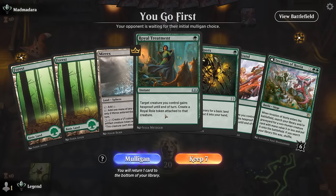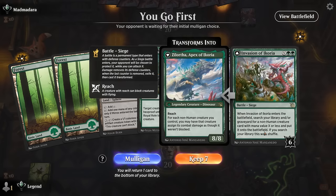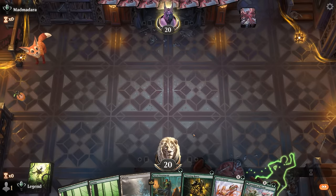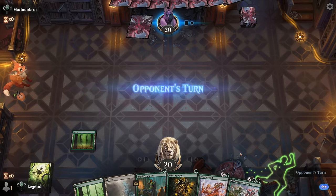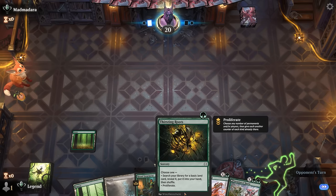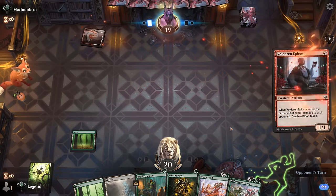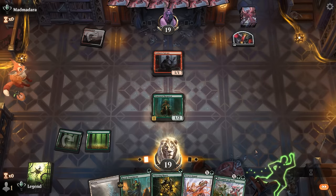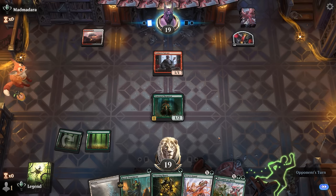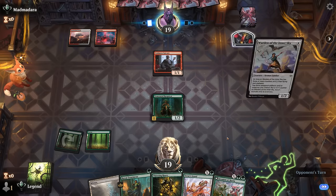Game one and we're on the play. No Rotpriest in hand but we have Invasion to get one plus a bunch of protection spells. Ideally we'd have some ramp too so we can play Invasion on turn three with extra mana, but it's not bad enough to mulligan. Opponent is on red-white Convoke, definitely one of the faster decks in the format. We draw Rotpriest naturally and play it, keeping up our protection spells. With only one Rotpriest it's tricky to get a lot going — getting a second and then targeting our creatures would be a lot more effective.